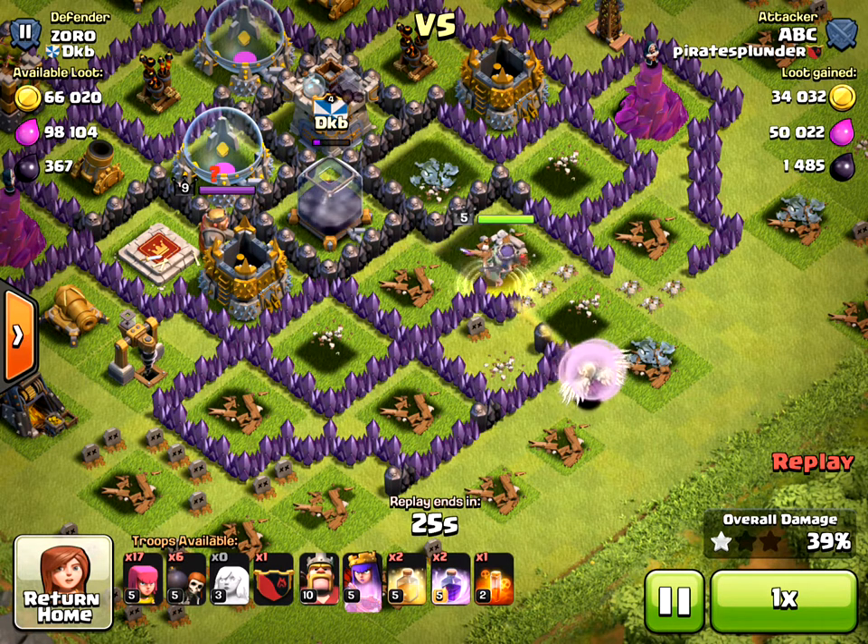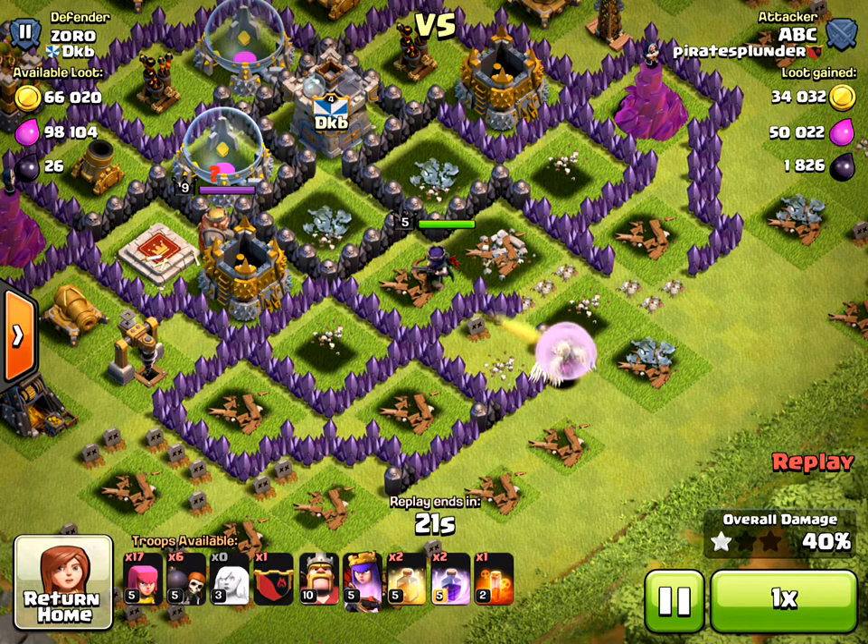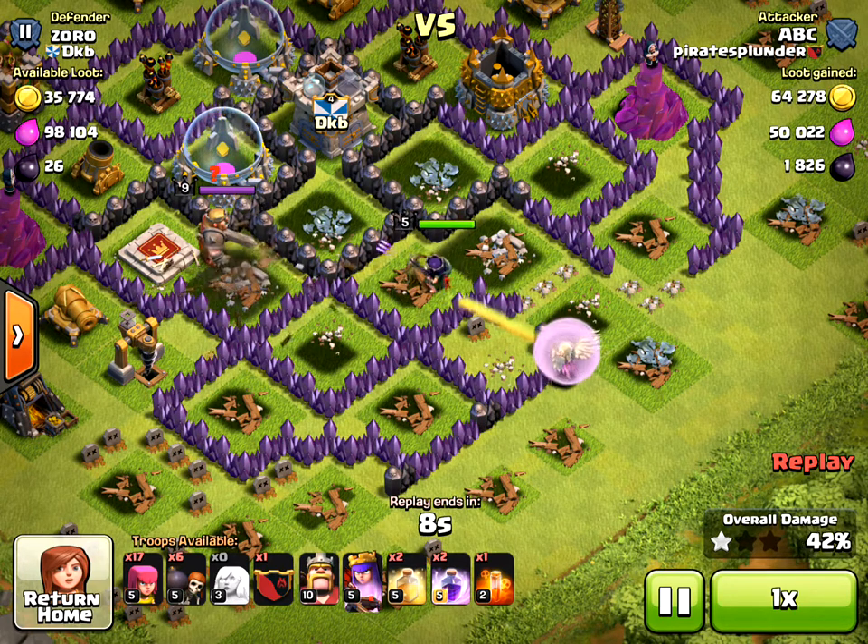I got 1800 dark elixir from this run. It takes a little while to build this up because healers take 15 minutes to train, wall breakers take two minutes, and archers take about 25 seconds. It takes about half an hour possibly to build up enough troops. I'll end it here — that's 1800 dark elixir. Let me actually let it finish to see what it shows.